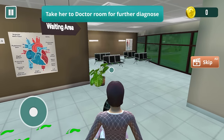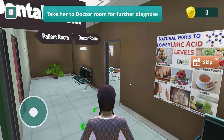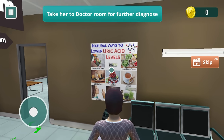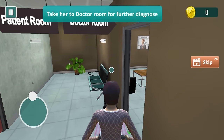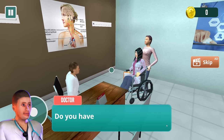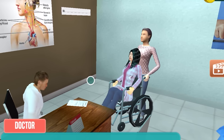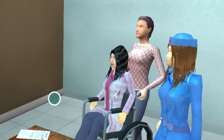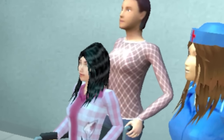Everything in this hospital dies — I want you all to know that. Even this plant looks like it's dying. See, now if the other guy had lowered his uric acid, he wouldn't have such a problem going to the bathroom. Hello, what happened to you? Doctor, I fell off from my motorbike. Do you have an MRI scan report? Here is the report. I'm pretty sure that the bones sticking out of my leg will tell you that my leg is broken.